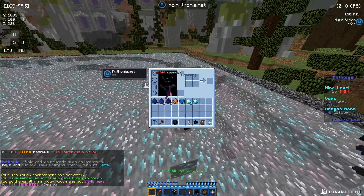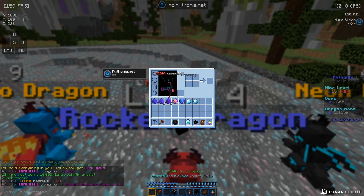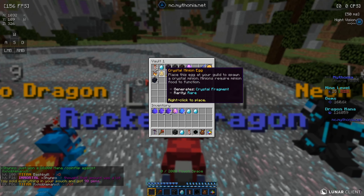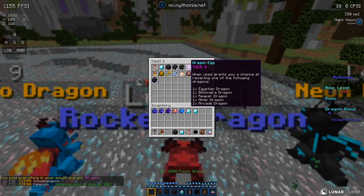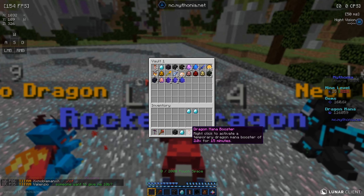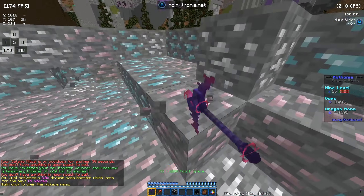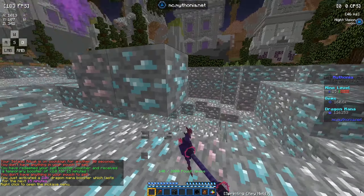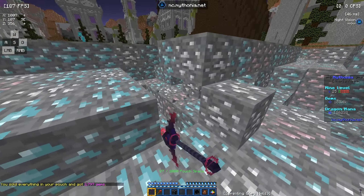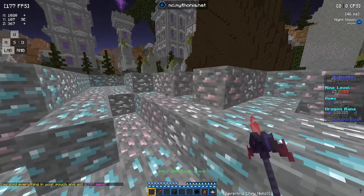We're going to activate some boosters — turning this one on, and then finding the dragon mana booster. There it is — boom! Now we get double dragon mana and a 2x sell multiplier on our gems, which is really helpful. Make sure you use those boosters when you have them.